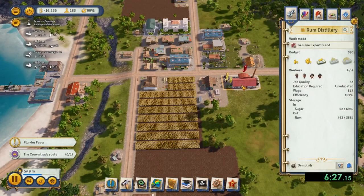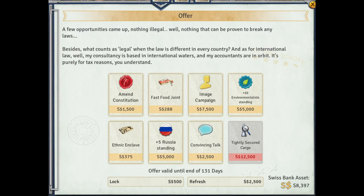The fifth thing you could do is use your Swiss account money to buy things on the offer screen. You could increase your standing with factions or buy an image campaign, which will help you improve your approval rating ahead of the election. I prefer the image campaign because that will help you across all your citizens instead of just one faction.